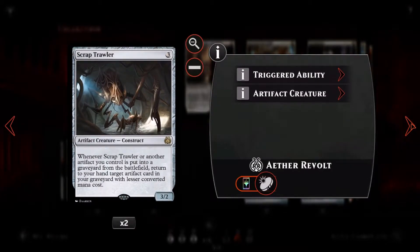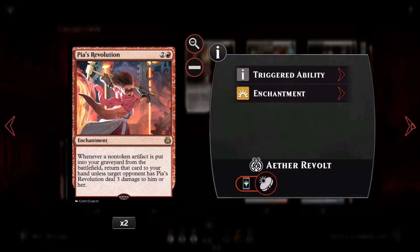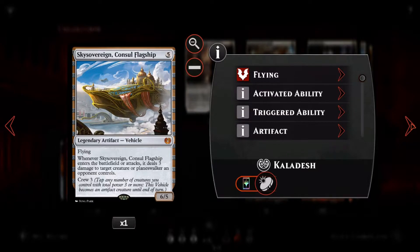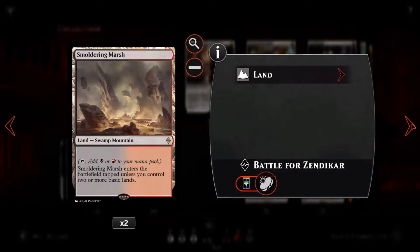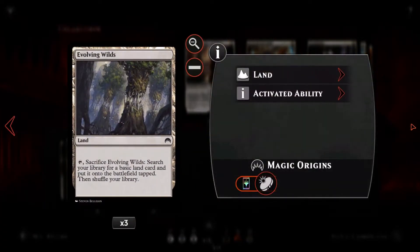We have two Smuggler's Copters because they're just great — one of the best vehicles. We have three Harness Lightnings, three Depala Engineer to give us some haste, two Scrap Trawlers for more recursion, three Chief of the Foundry to pump our guys up, three Foundry Inspectors to get more guys out to the field, two Pia's Revolution — quite an interesting card that either lets us get recursion or deal damage to the opponent — and three Unlicensed Disintegration, three Treasure Keepers, and one Sky Sovereign Consul's Flagship.